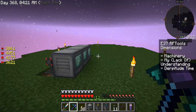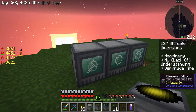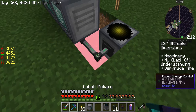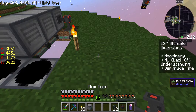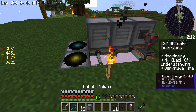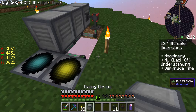The thing is I don't want to use too much power because we don't have any power hooked up right now, so that could be a bad thing. Let's position the machines: put you here, put you here, put you right there, and I want the dialing device to be right here.